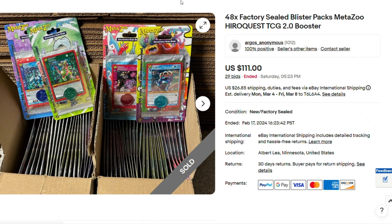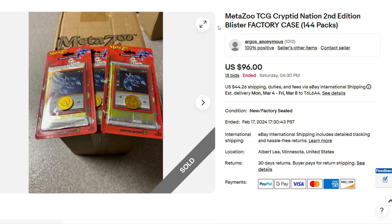Here we have 48 sealed blister packs of HeroQuest 2.0. Like, what are you going to pull out of this? There's nothing you can pull. But 48 packs for $111.00 — it would just be fun to rip it, see if you can complete the set or whatever. It would be a lot of fun. Here, second edition, 144 packs, $96.00.